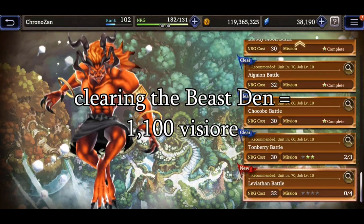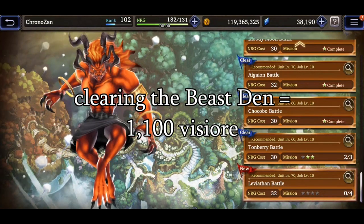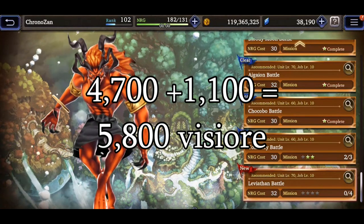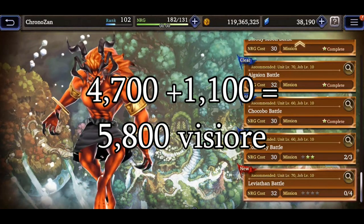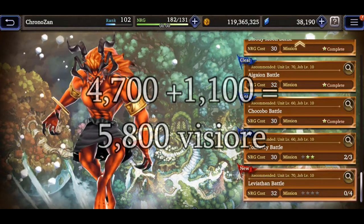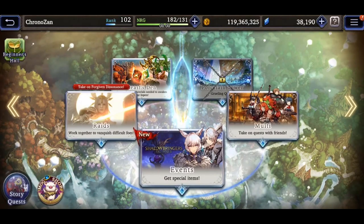another 1,100. Updating our tally: 4,700 from character quests plus 1,100 from the Beast Den equals 5,800. Next you'll want to head over to the events banner under the Far Plane tab.